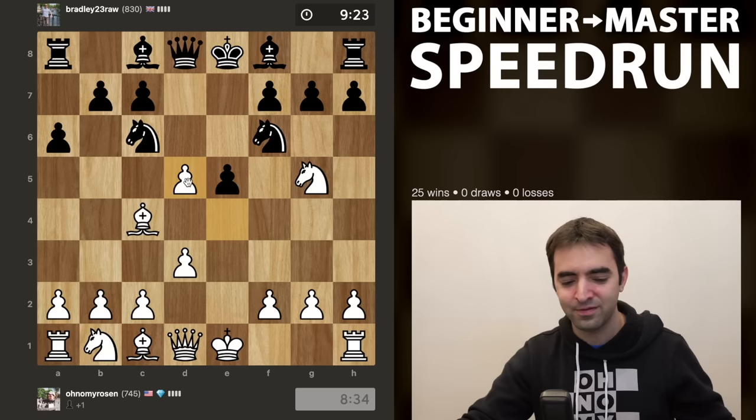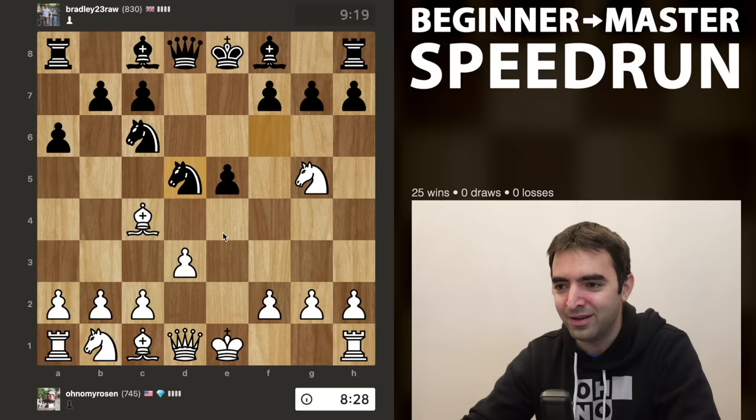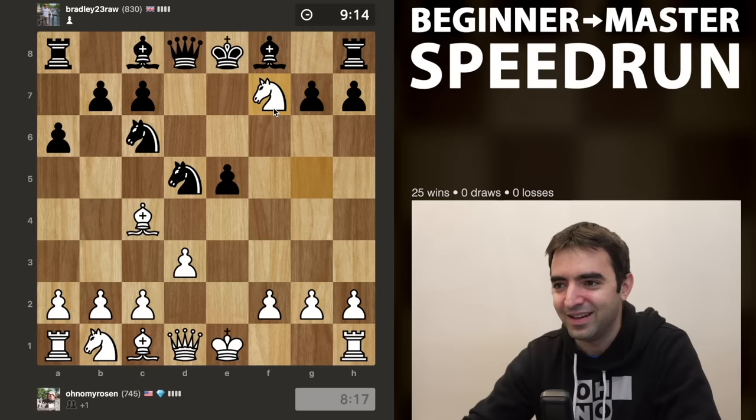We do see d5. I'll take it. And there is a pretty well-known tactical sequence. This is very similar to the fried liver, which is without the inclusion of d3 and a6. So if these pawns were back, we would be in a very well-known position. I'm going to go ahead and just take on f7, relying on the fact that I've seen this tactical sequence before.